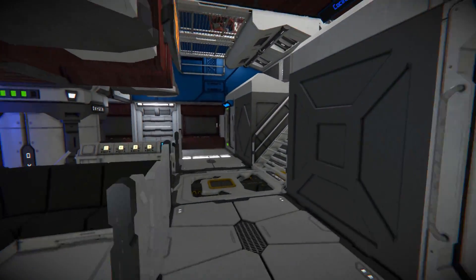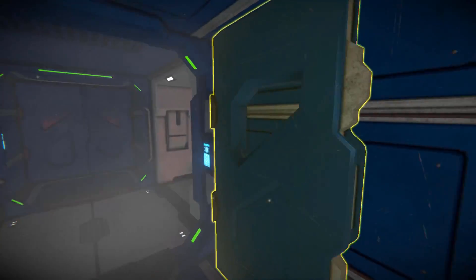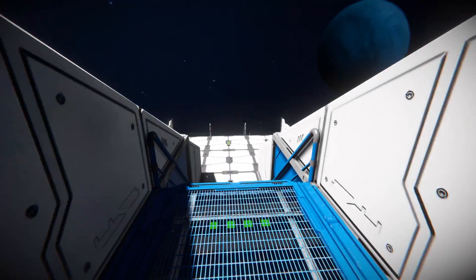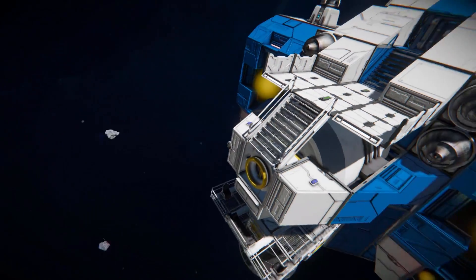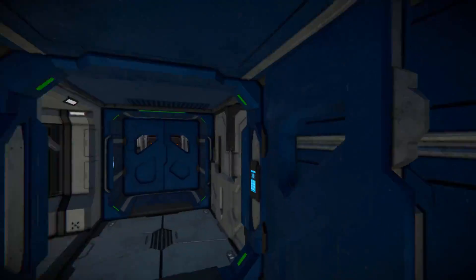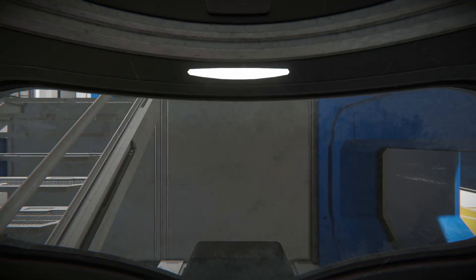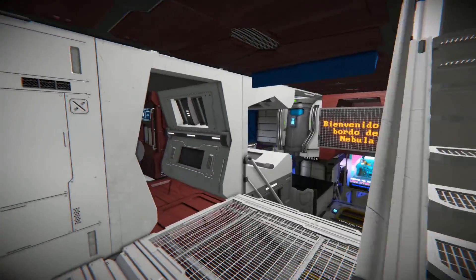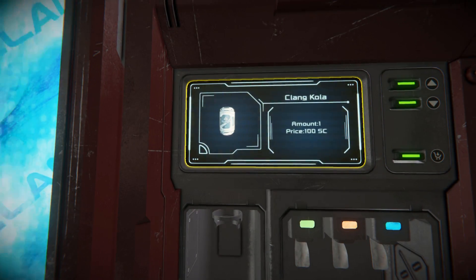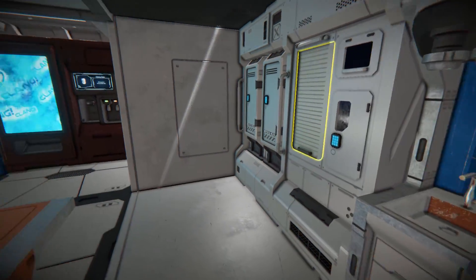Coming all the way around and up the steps, going through the blue door first leads to an airlock, another little armory locker, a small area with an air vent, and an exit to outside - just above that seating area we saw earlier. Coming back through and up to here, we've got another cryopod to recharge ourselves. On this side, we've got a small kitchen with a vending machine, a table to eat on, and our kitchen block to cook food on.